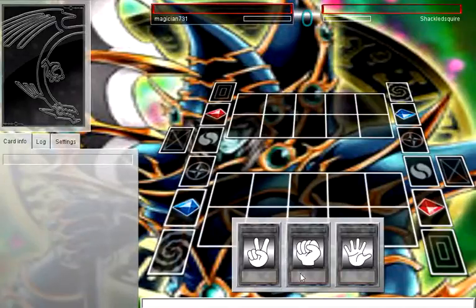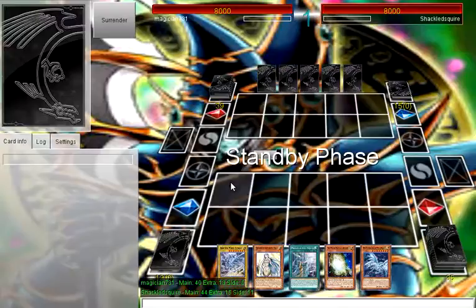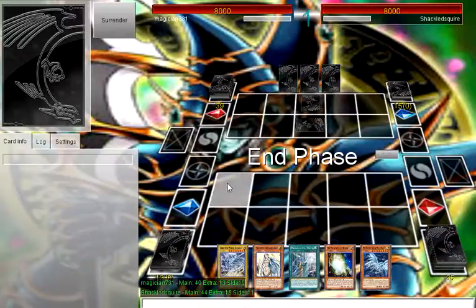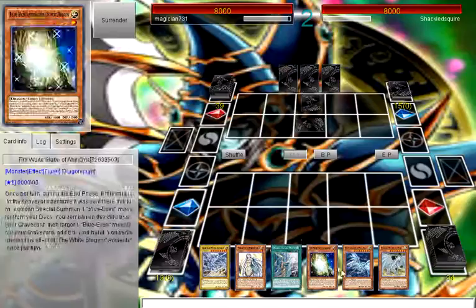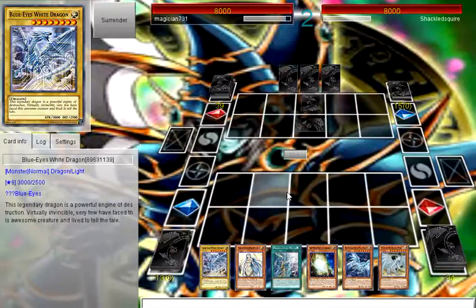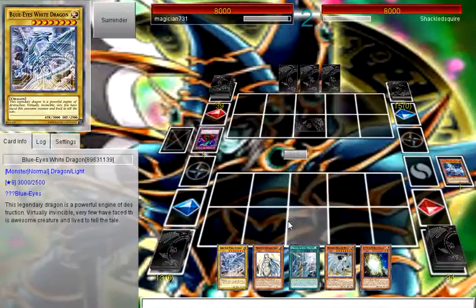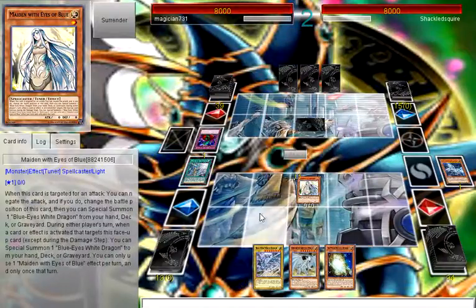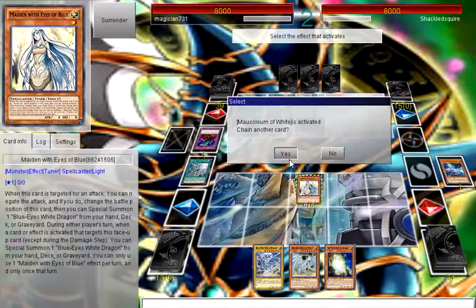Alright guys, we are back with our second duel. Won rock paper scissors and I go second. Not a bad hand at all — I can definitely make some plays with this. Twin Twister. Let's summon Alternative first. Opponent has something — cool, I wanted to bait that out anyway. Activate. Summon. Target Maiden — Maiden chain effect activates. Let's pull one out of the deck and put this in grave. I could make a Crystal Wing this turn.